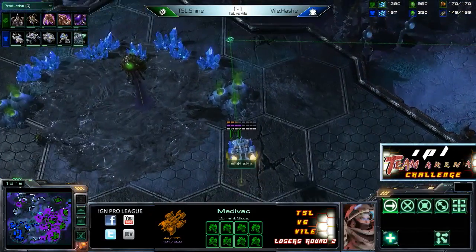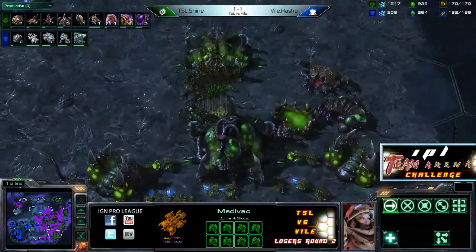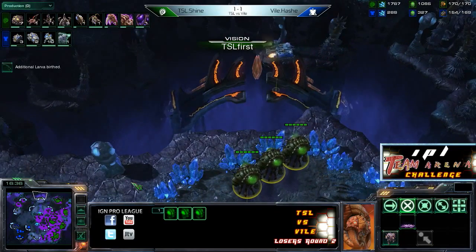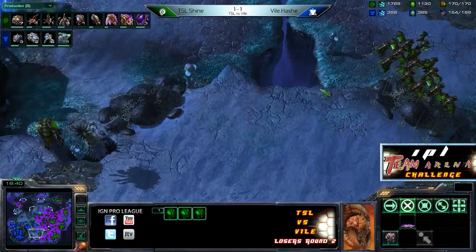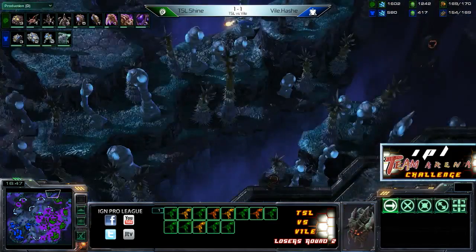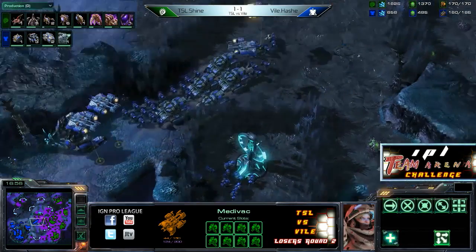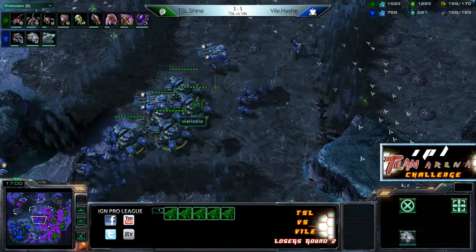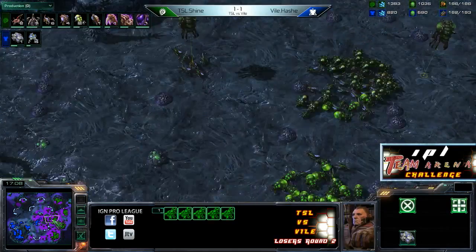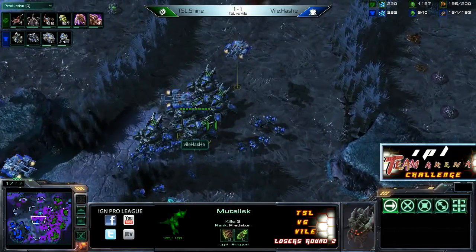Looks like this drop is going to be seen right away — we'll see if Shine sends some Mutalisks to defend. He might have missed it. Those Mutalisks just flew back, so he's got another chance to see it. Watch your minimap, Shine — there's a Medivac right there. Still not reacting. Now sending those Mutalisks back — Hash is about to drop into the fourth. Hash himself doesn't have a fourth Command Center anywhere, just sitting on three bases, picking off a few creep tumors. The drop came in, didn't do a thing, cleaned up immediately by the Mutalisks.